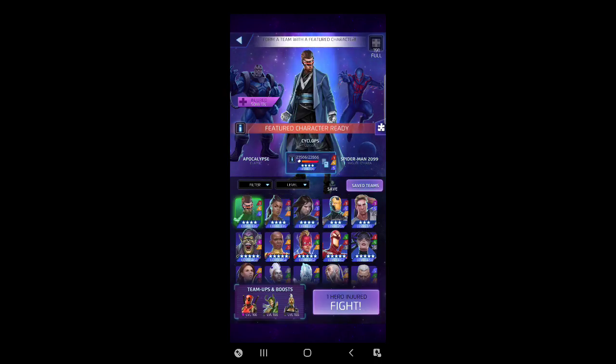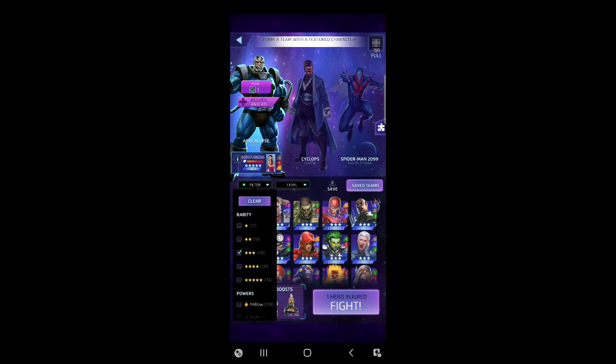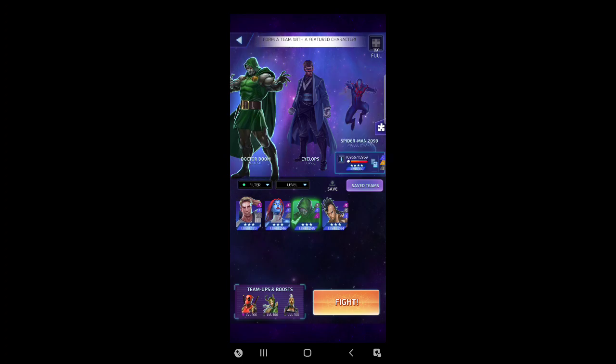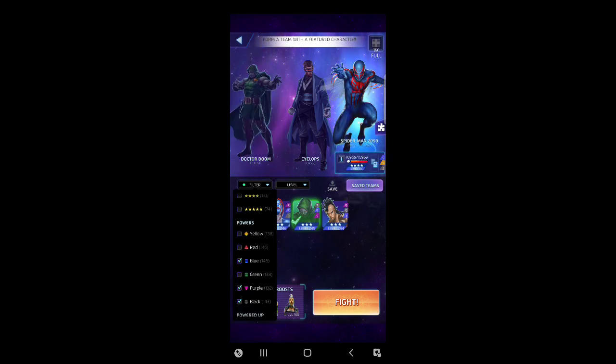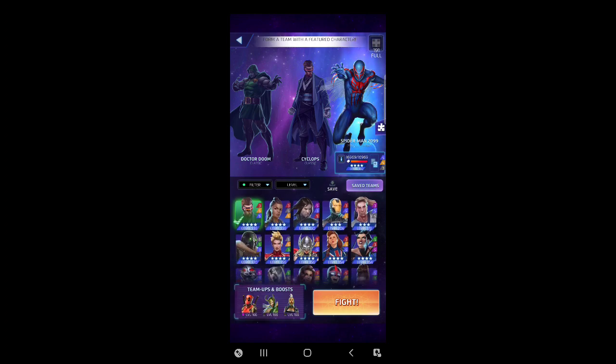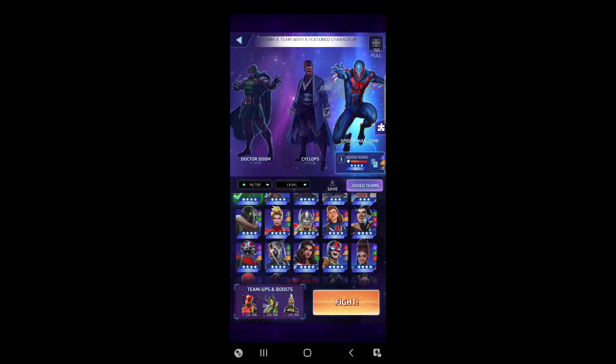Since this requires damage or downing the opponent, and we're not using a five-star to punch up, we should go Cyclops. We'll gun for yellow so we match team-up tiles. I'm probably still going to throw in three-star Dr. Doom — blue, purple, black — and then someone else to fill in. We don't want fives, just fours and threes, maybe twos.